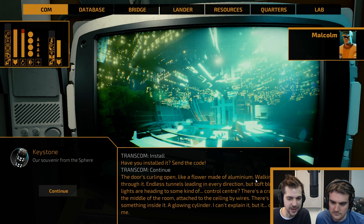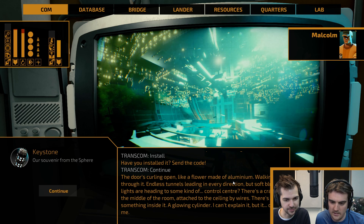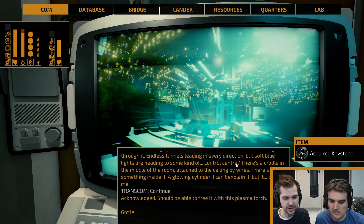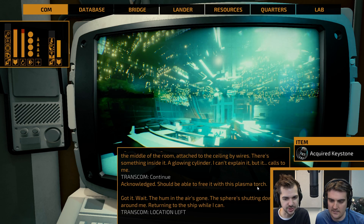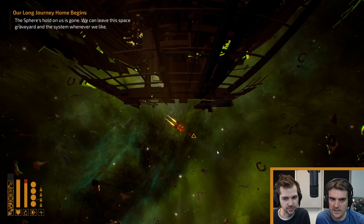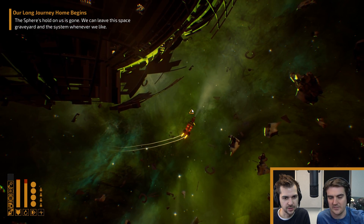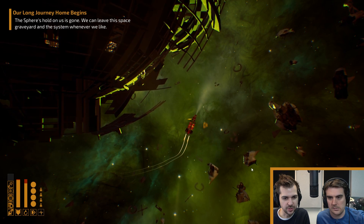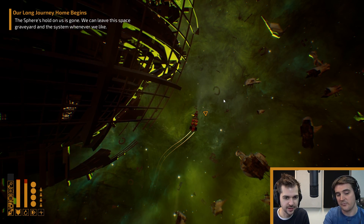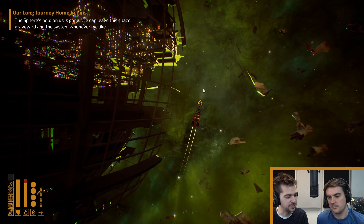A door curled open like a flower made of aluminium — endless tunnels, but we got to a control centre. There's a glowing cylinder. It calls to me — it's the one ring! We're going in with a plasma torch to just cut it out. And the sphere's shut down. We just took the power core out. The sphere's hold on us is gone — we can leave the space graveyard. It had some kind of electromagnetic disturbance or tractor beam. This thing was killing everyone who had intergalactic space folding drives.